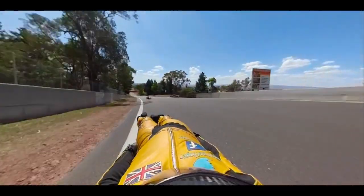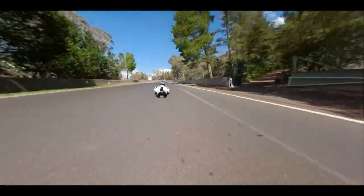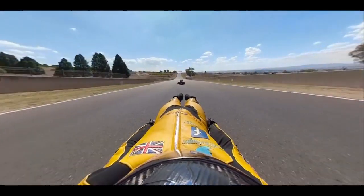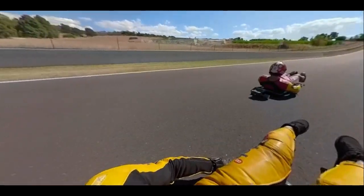Then coming down the straight — it's the Conrod Straight, so it's a very, very long straight and drafting is very important here. As you can see, Abdul is getting right at my rear on this. You've got to bear that in mind when you're racing, so if you come out of the Forest Elbow in second or third, you might get overtaken.